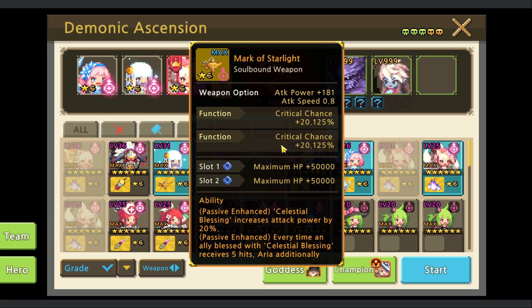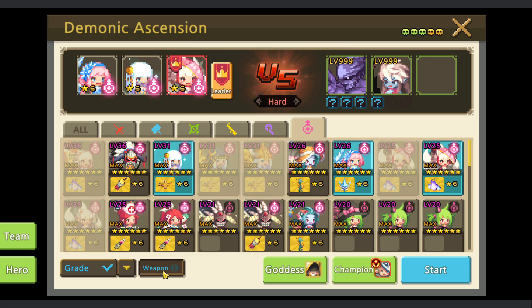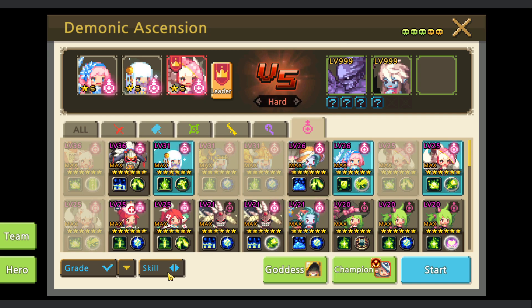This setup is temporary because I want to try if we can get enough critical chance to clear faster. Since Aria's heal is based on HP, we'll be using the HP sigil. For Wudong's skill, currently using Energy of the Goddess for more blocks.